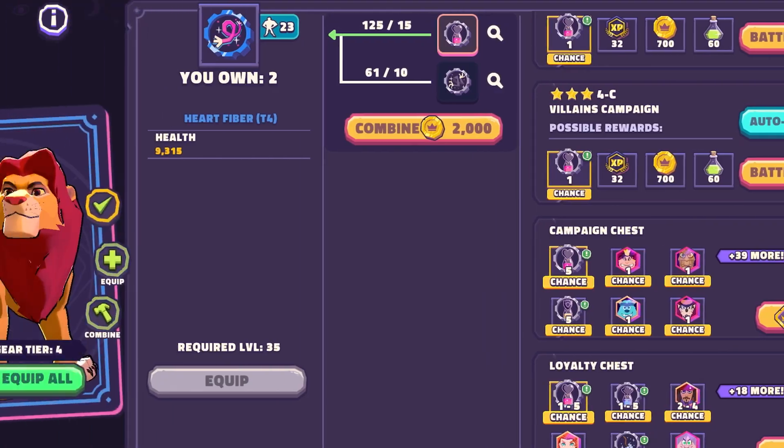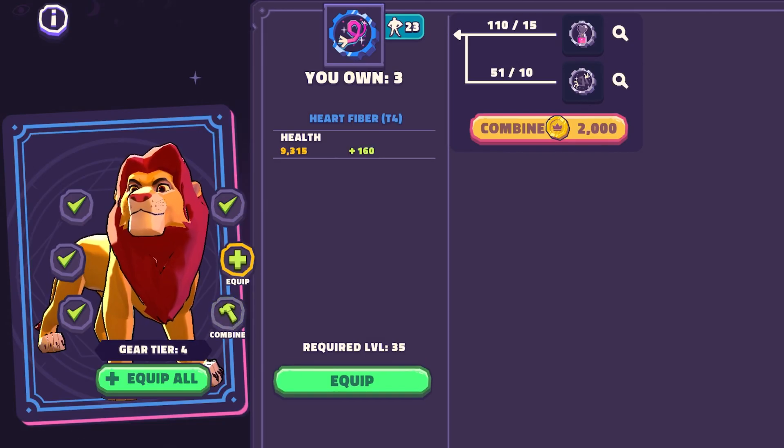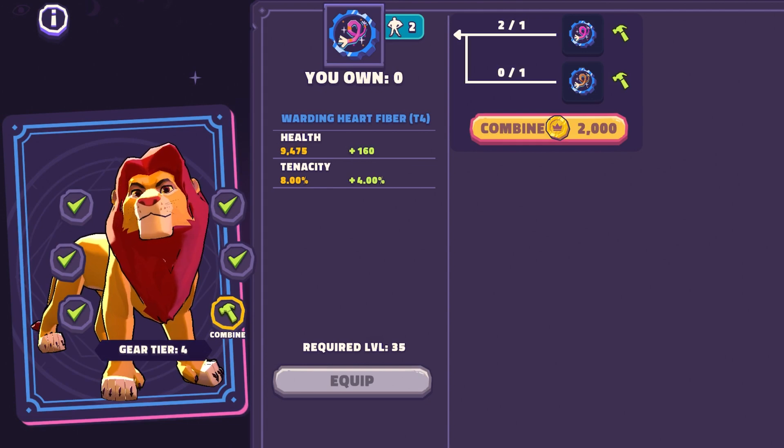People always ask me, what should I prioritize? Should I level, star, or gear? You're really going to want to focus on gear first because that is going to increase all the stats of the character. So as you can see here with Simba, you're going to see where to form the gear, craft that, and finally it's going to work its way to being able to be crafted onto Simba. We'll get into that more when we get into the tiers.